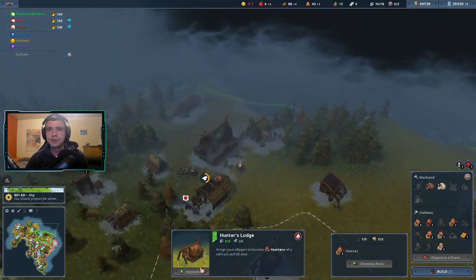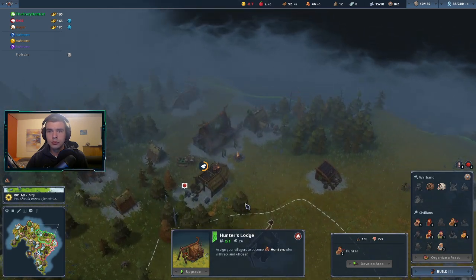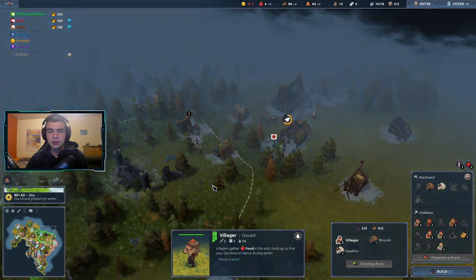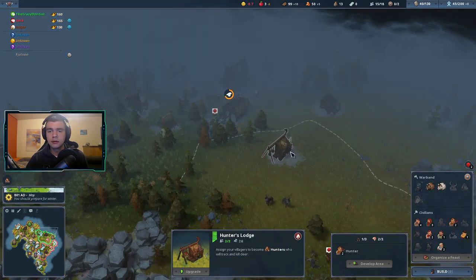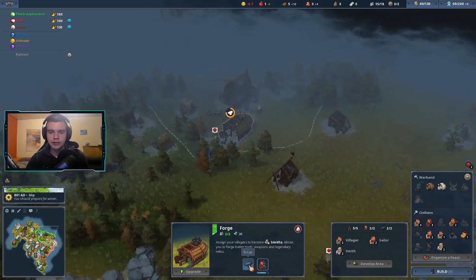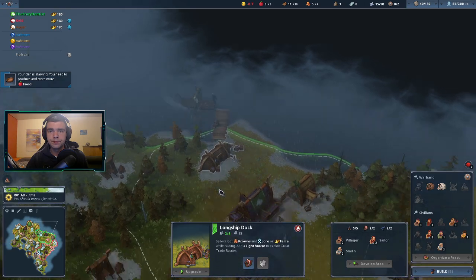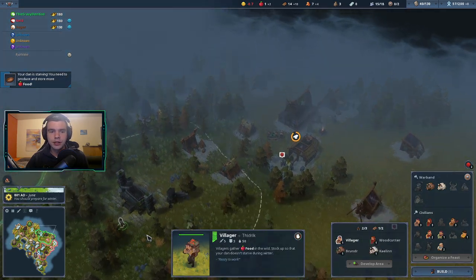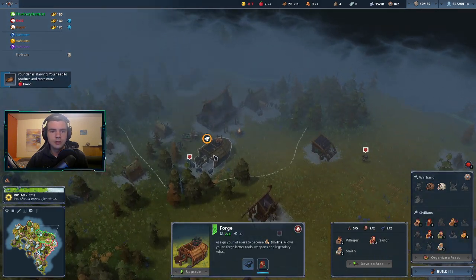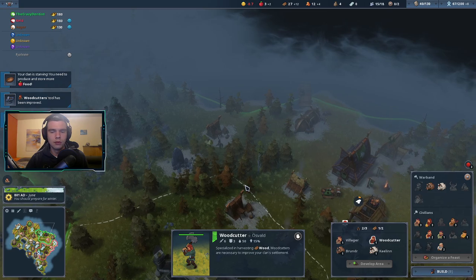Upgrades going at this lodge. We have all the upgrades queued here — which is also why we have the gold problem basically. But since we don't need to spend the gold elsewhere it's not really a problem. Next dock — another villager on stone would be nice. Getting the next dock is even more important just to get more lore for now.